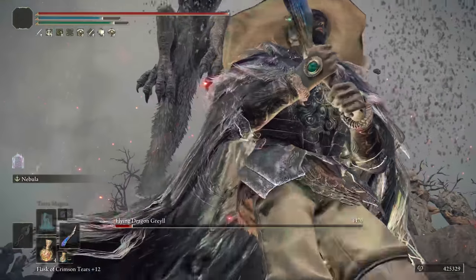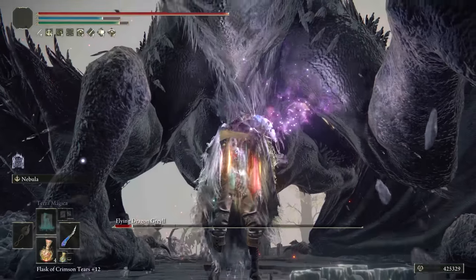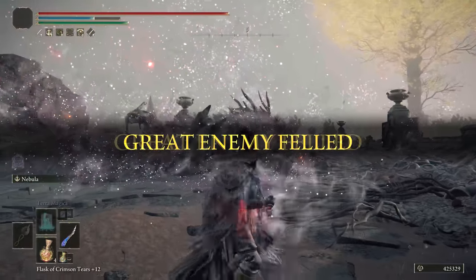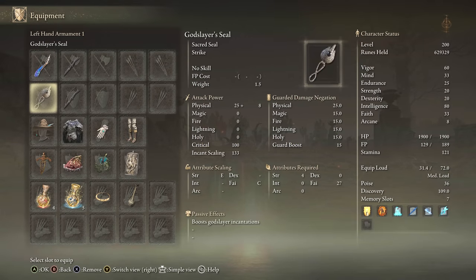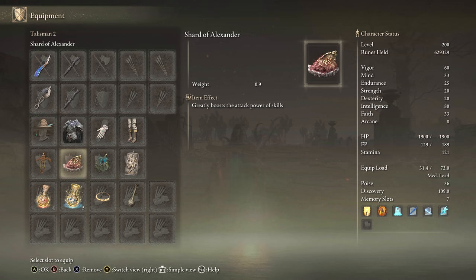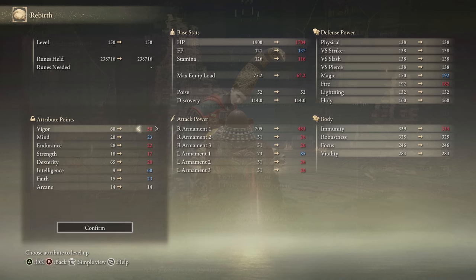I chose to take on a Dragon here, mixing side bosses and main bosses throughout to keep fights on the quicker side for this long video covering 20 weapons and builds. For equipment, we have the Wing of Astle plus 10. The Spellblade set will boost this by 8% in total if you use the full set. Ritual Swords Talisman, Shard of Alexander, Magic Scorpion Charm, Dragon Crest Great Shield Talisman, then we have the Magic tier, and use the Faith tier if you're at 150. For the 150 stats, they're similar to my other Mage 150 stats.